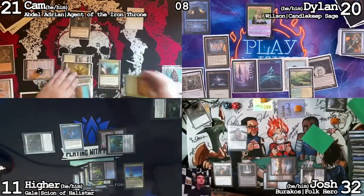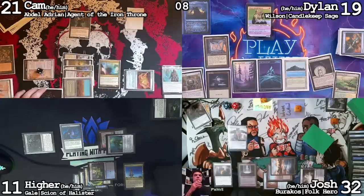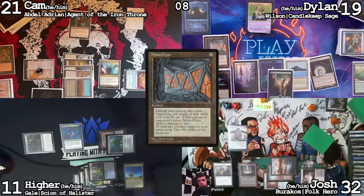What my deck lacks in interaction it makes up for in resiliency. The only way I'm going to get through this is if I just keep plowing through the interaction. End step, sack, go to 19. Find a Basic Forest. Mana Crypt trigger — odds, lose damage, go to 16.